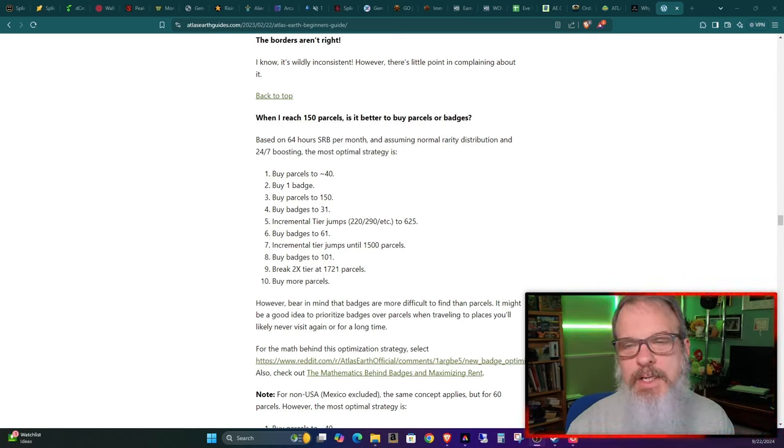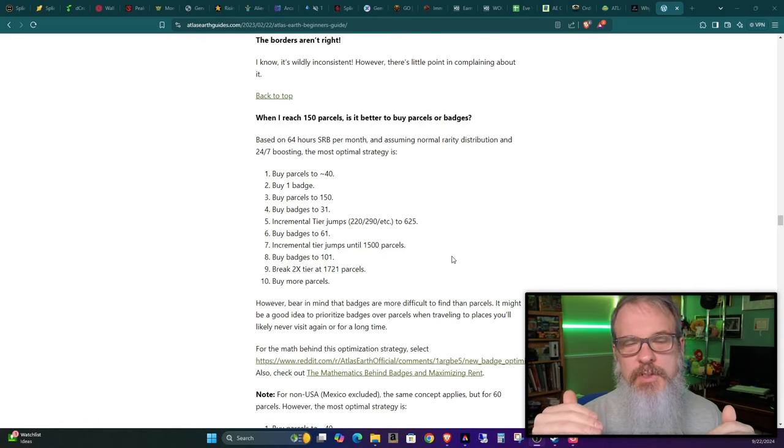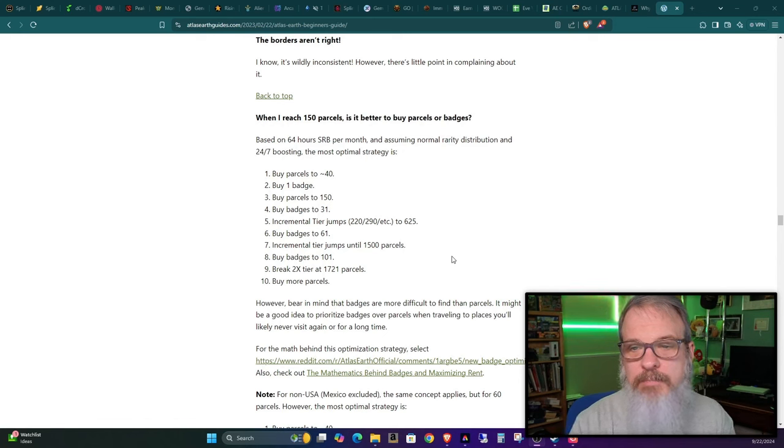A popular approach to the game is to interweave collecting tiers of parcels and collecting tiers of passport badges at the best financial point to make the most efficient progress without losing money. I'm over on Tasty Wallet's website, which has a very good beginner's guide I always keep linked in my videos. The guide outlines this interweaving approach — for instance, buy parcels up to 40, buy one badge — and this applies to the US chart, but in other countries you apply your own chart. In Great Britain, for example, it would be 60 parcels instead of 150 before buying badges.